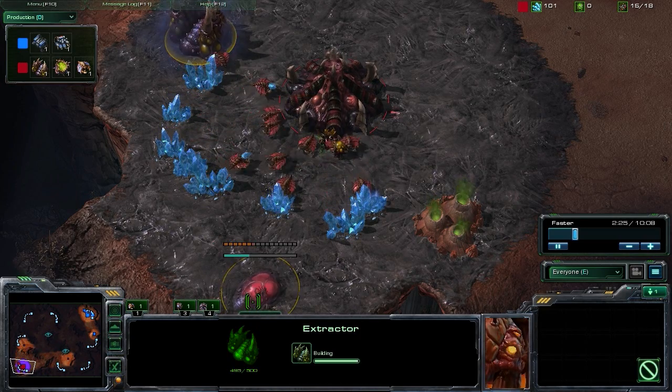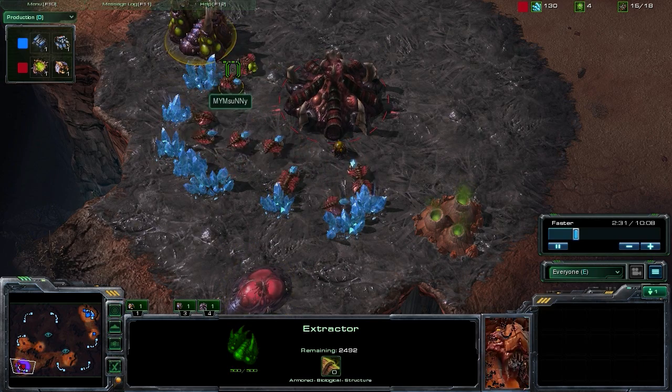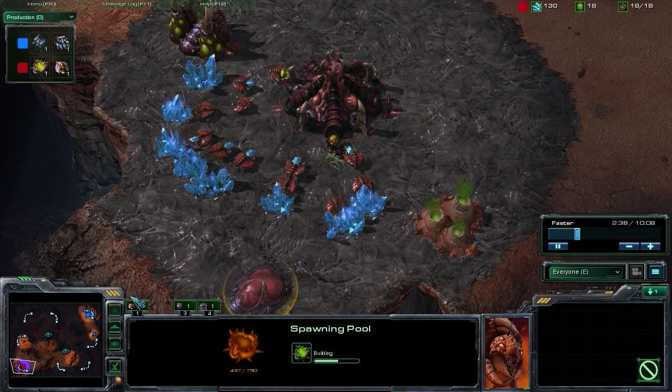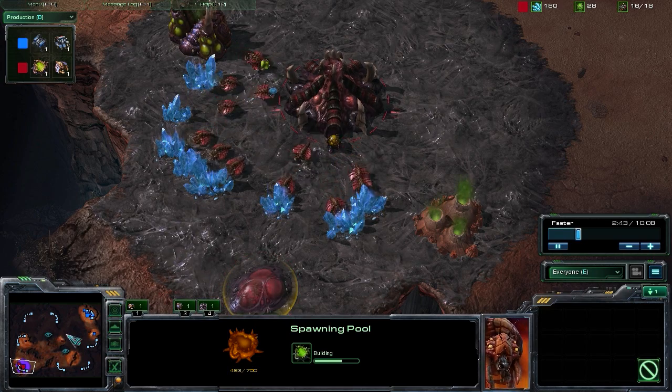We did get that extractor at 14, followed that up with the spawning pool, and then we're going to be saturating that extractor to get that Vespene and be at 100 Vespene once that spawning pool is done hatching. At that point, we'll make our decision as to what we want to do with that Vespene we've gathered.